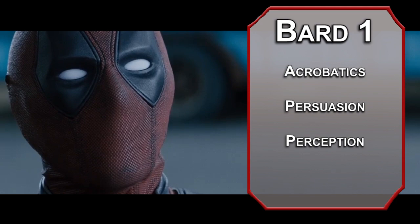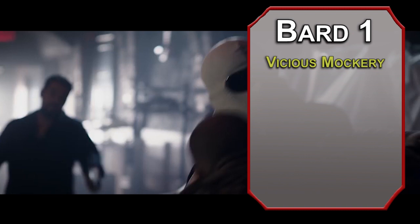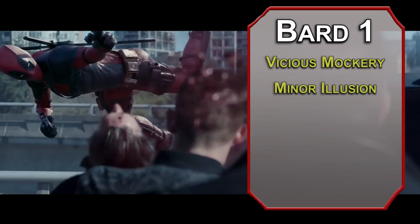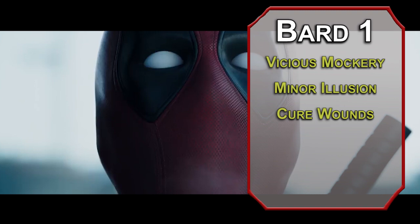First level bards get three skills of their choice — acrobatics, persuasion, and perception are all good. The main draw here is bardic inspiration, letting you give your allies a d6 for any d20 roll in the next 10 minutes, and you've got a number of these equal to your charisma modifier. You get two cantrips: vicious mockery deals 1d4 psychic damage and gives the target disadvantage on their next attack roll if they fail a wisdom save of 8 plus your proficiency plus your charisma modifier. Blow their mind by telling them they're a CR one-half encounter and you're not scared of them.